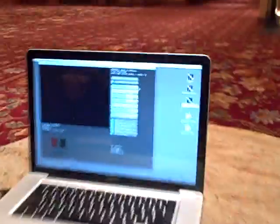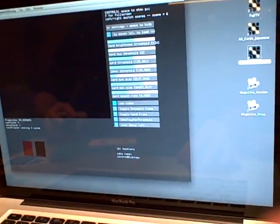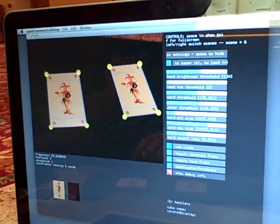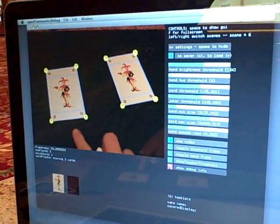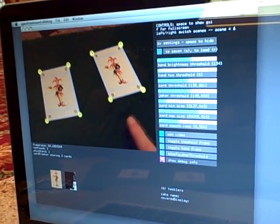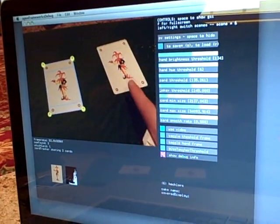Yeah, I can show you quickly. There is a little screen which is kind of the diagnostic screen. Let's turn on really quickly the debug information. And here you really see that the computer is actually seeing the cards in real time. We see these little yellow corner trackers. So I'm tracking the position and I'm also tracking when I intersect with a card.